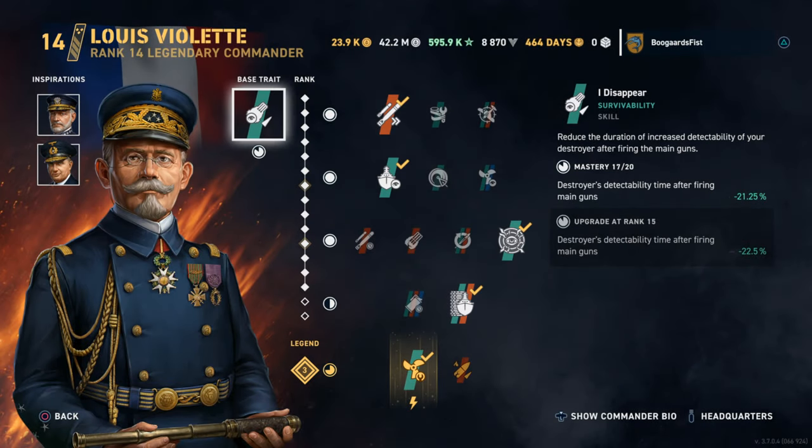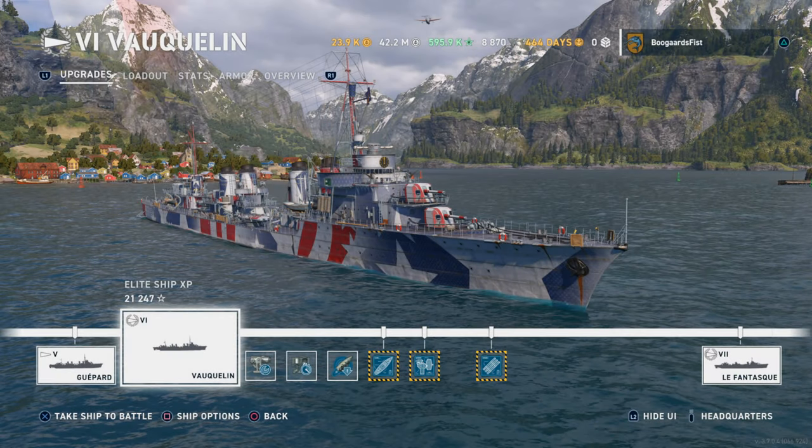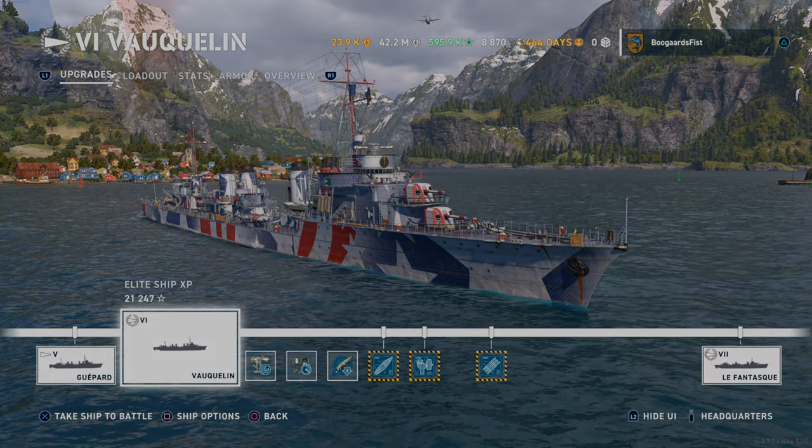Hey guys, today we're going to be taking a look at the French Destroyer play. We've got a game in the VOC tier 6 French Destroyer. We've got Violet — you can run Oboino, you can run Violet, the choice is yours. I think you can get a good build out of either of them. We happen to have our points in Violet.